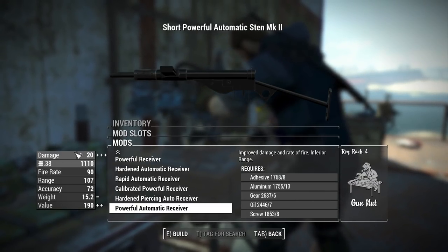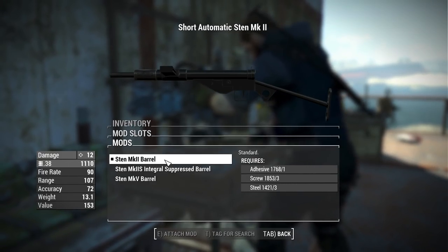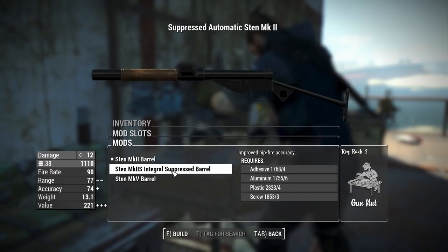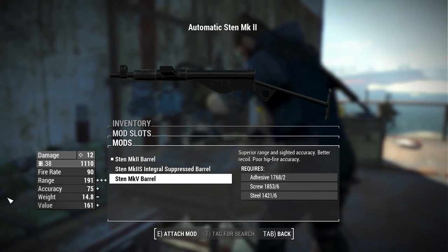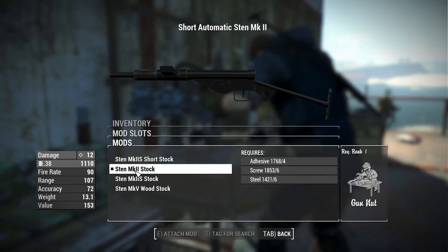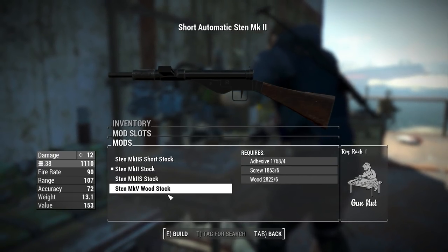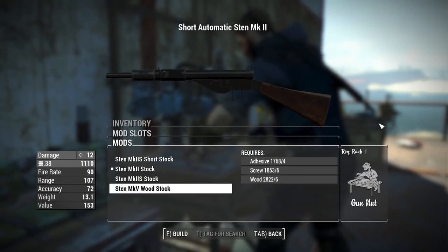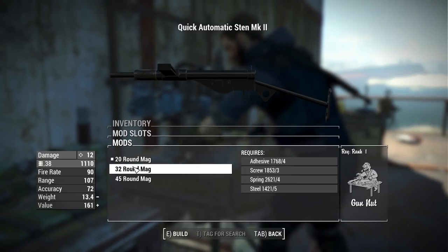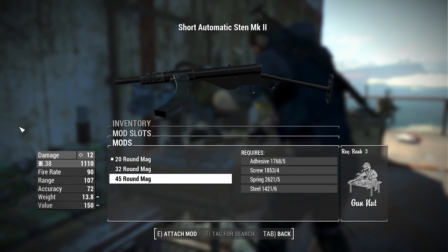It's not a terrible gap, so it's definitely worth using this thing in full auto. For barrels, we have the standard Mark II barrel, the Mark II integrally suppressed barrel, and the Mark V barrel. We also have stock options: the short stock, the standard Mark II stock, the Mark II S stock, and the Mark V wood stock. For magazines, we have the standard 20-round mag, a 32-round extended mag, and a 45-round very extended mag with a nice curvature to it.